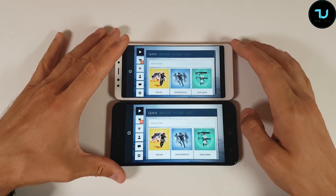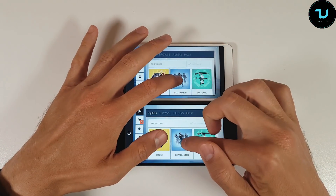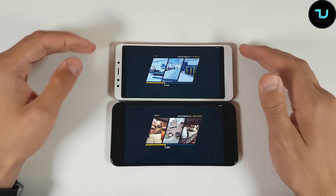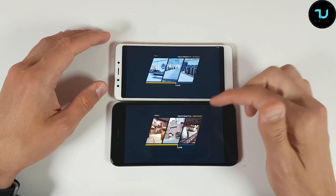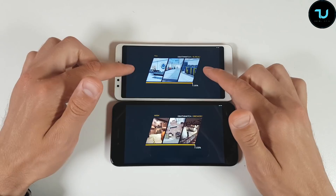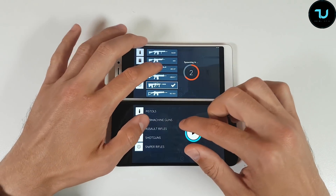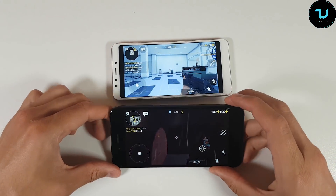I set up a custom gun game. I hope we're going to have the same map, we will see. It's not the same map, so I'm going to exit the game and try to run again. Just remember, maybe in the next try the maps will be vice versa — this map will be on Redmi 5 and the other on Mi A1. Let's go first with the Mi A1.